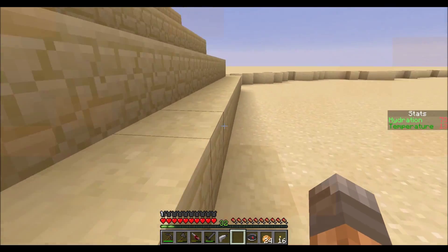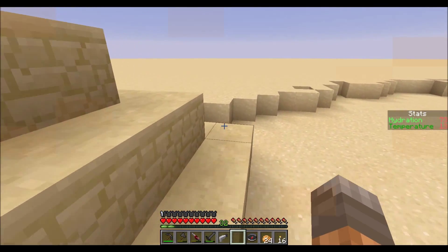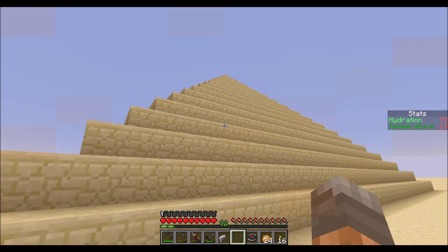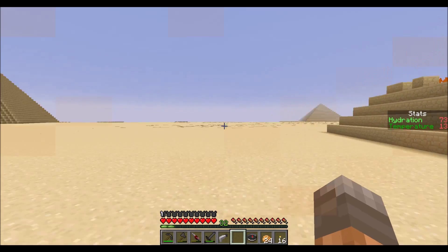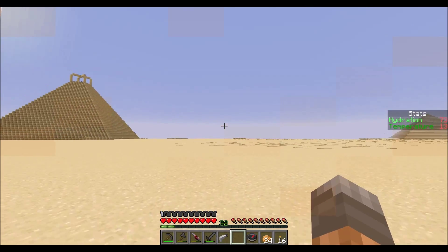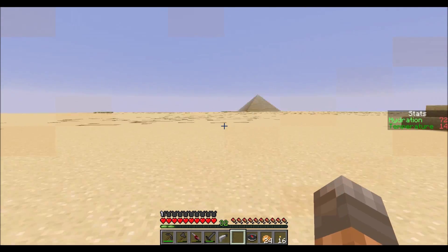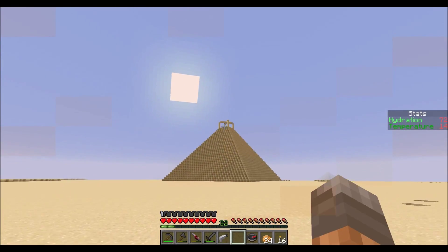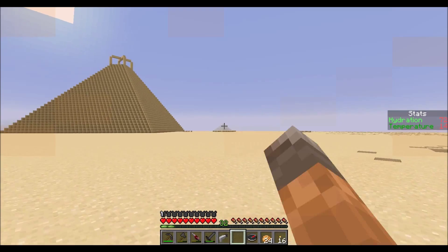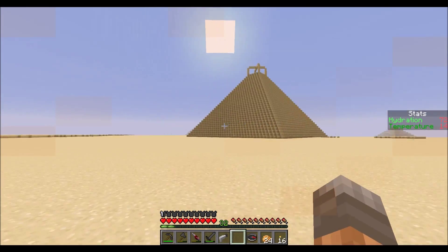Well, not on those three sides, so if there is a way in it has to be back here — and there's not. Could dig in, but I don't think there's anything if there's no way inside. Let's not waste our time here. This one over here looks like there's something up there, and there's another small one over there — that's pretty cool.